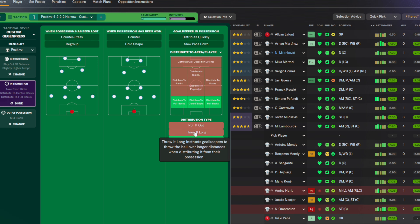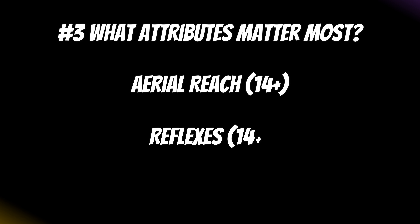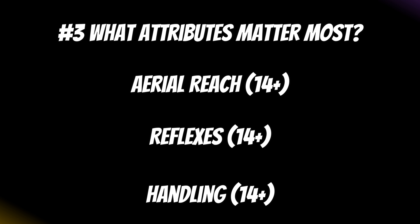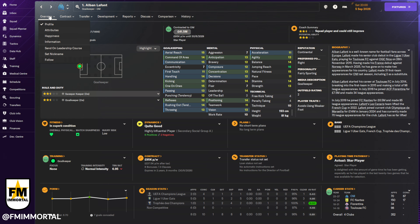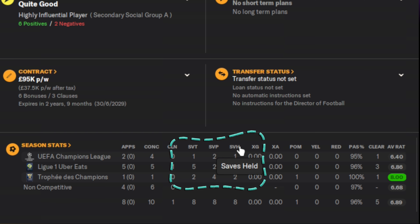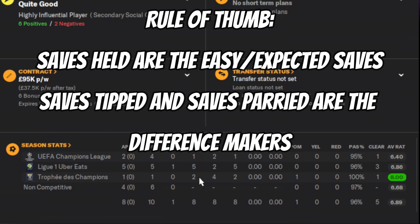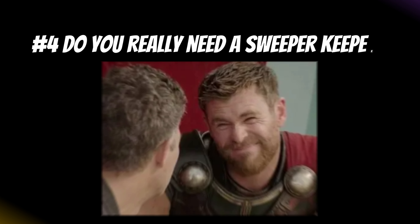Tip number three is knowing what attributes matter most for top-quality goalkeepers. Aerial reach, reflexes, and handling are your big three. If you're unsure which goalkeeper in your team is really the best first-choice option, look at the saves, tipped saves, parried saves, and saves held stats in your players' profiles, and compare those between your keepers to learn if they're getting high ratings for simple chances versus blocking the more difficult shots.